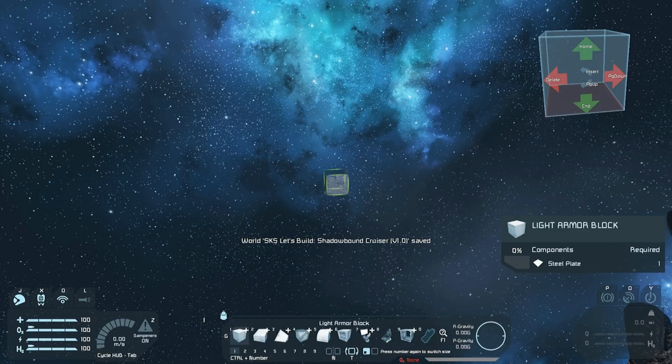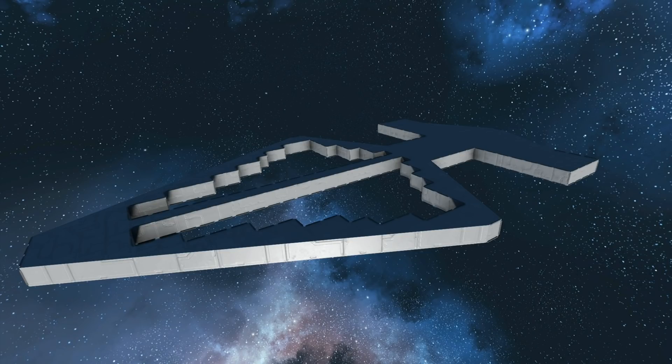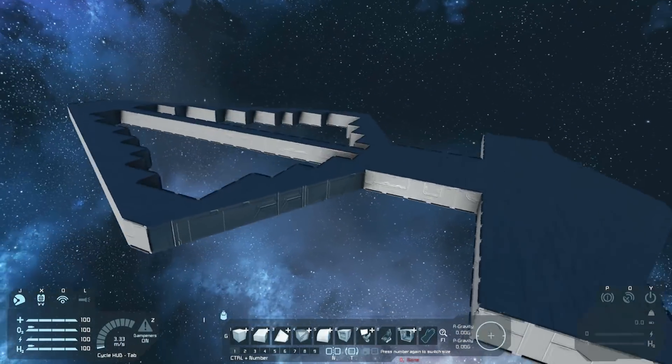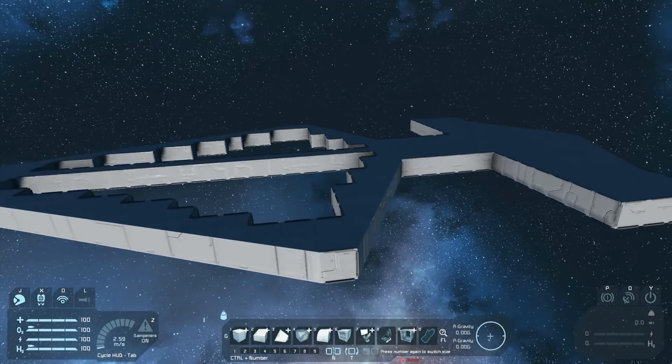I may end up throwing in a picture or something from Blender where I've kind of designed the model, but I probably won't have time for it this episode. Let me take a quick break and throw together a small grid mock-up of just the basic shell so you guys have an idea of what I'm thinking and what I'm going to be going for. This episode may actually be about the overall layout and planning out the ship.